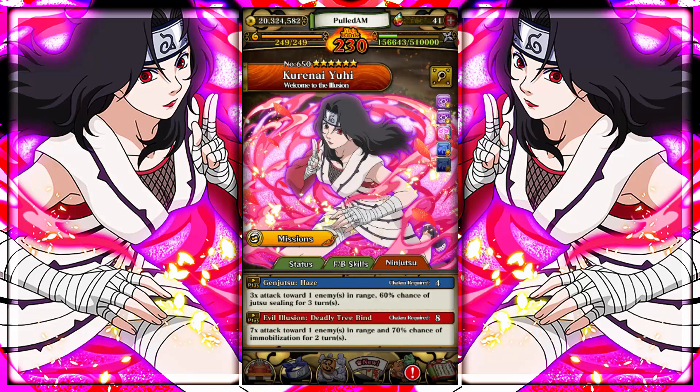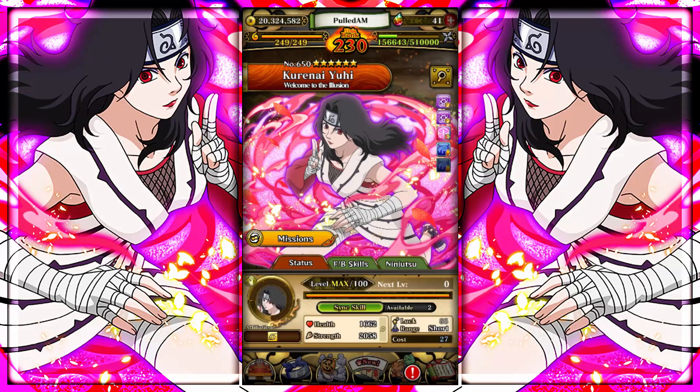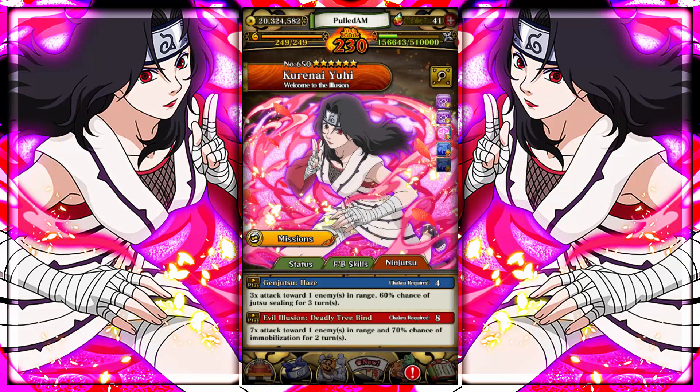Her ultimate, Evil Illusion Deidara Tree Ritual, hits seven times towards one enemy in range and has a 70% chance of immobilization for two turns — for me it's 80%, but with both dupes it goes up to 90%. That's why I really wanted her. I knew her multipliers were really bad given she's a 2,000 stat attack unit, so the ninjutsu should do about 6,000 damage and the ultimate about 14,000 not including boost attacks. But I really wanted her for the immobilization and jutsu sealing, especially since it's a four-chakra unit and you can really spam it.